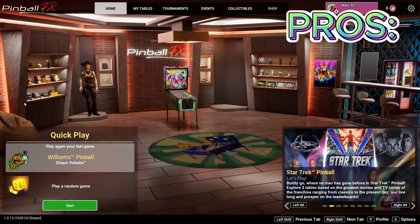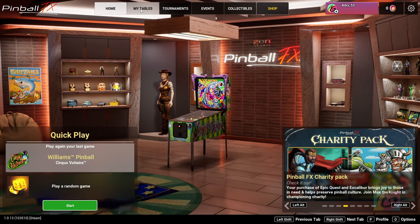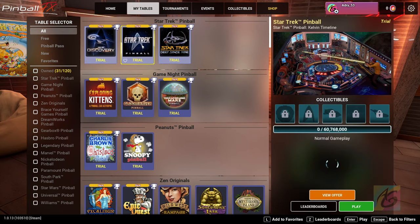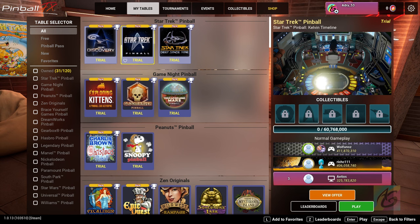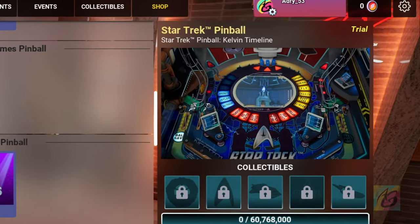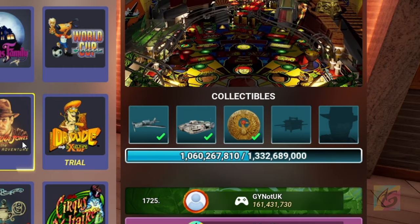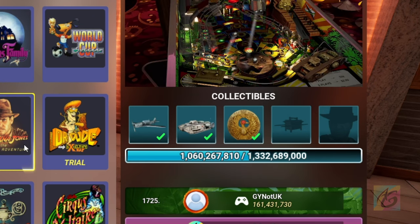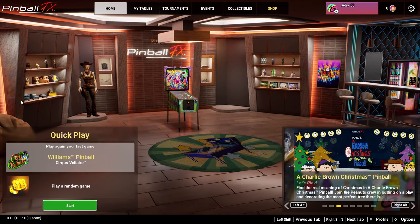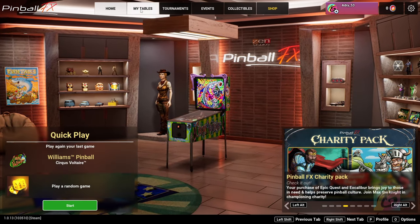The next pro is that Pinball FX has the best UI menu overall — the most polished, nicest to look at, easy to navigate, modern-looking, with lovely background music. Each time you select a table, there's a short video showing how it plays and its interesting features. The main menu hovers over your own decorated room, feels very personal, and proudly presents your achievements. It also features collectibles you can earn each time you play.